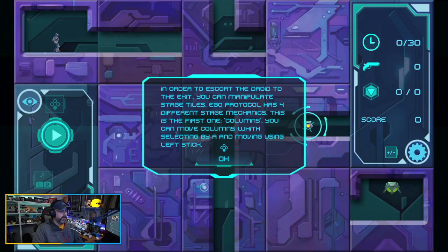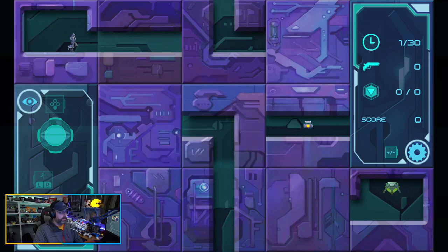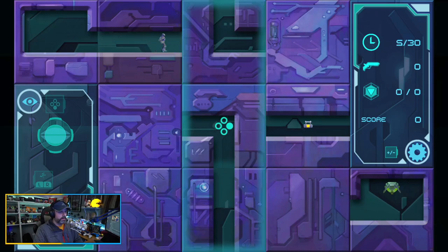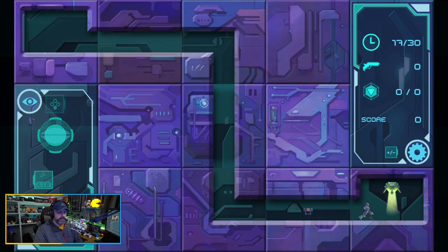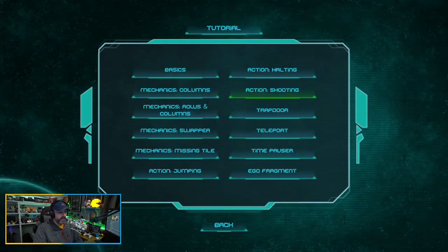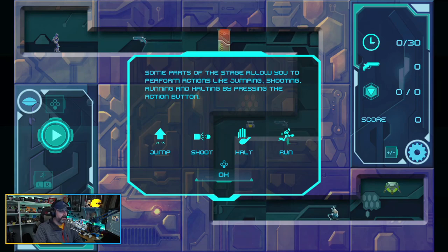Let's do columns. In order to escort the droid to the exit, you can manipulate stage tiles. Ego Protocol has four different stage mechanics — this is the first one: columns. You go about selecting by A and moving using the left stick. So I start, then we hit A and move them with the left stick. It's a puzzle game.